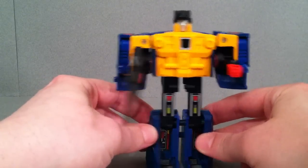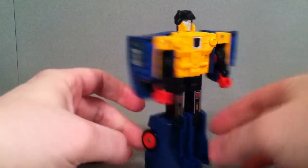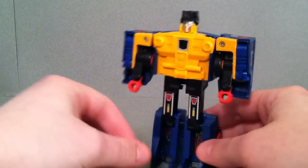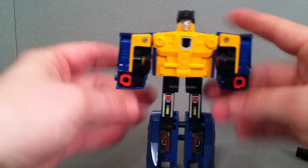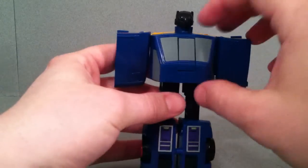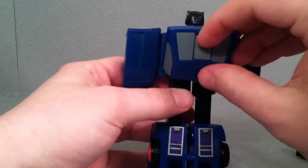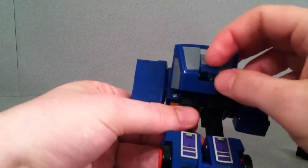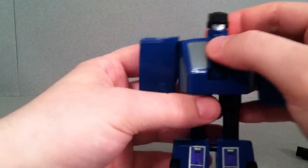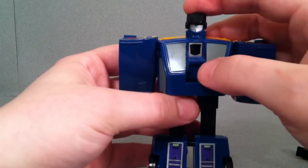This is actually his worst mode. We'll give you a little 360 — he pretty much turns into Punch or Counterpunch. Push those hands in, come around this way, pull this open again, push that little tab open, and you can close this. If you rub this symbol, it will actually be a Decepticon logo — that's really cool.